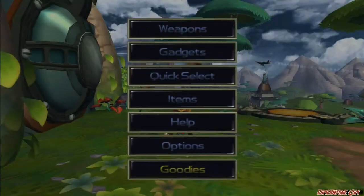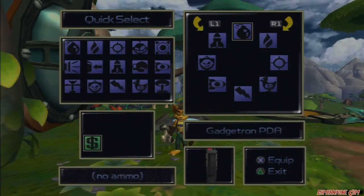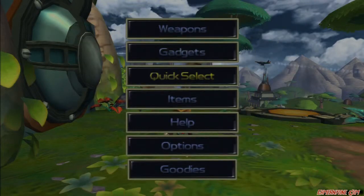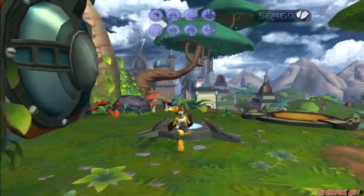Since I already have the Decoy Glove and everything, as you can see, you start in challenge mode with all your weapons. You lose all your gadgets, because these gadgets were story-based, but you will keep the Gadgetron PDA. Kind of stinks, but that's how it is. And as you can see, you lose all your backpacks, your head items, and your foot items, so you have to go through the entire game again.